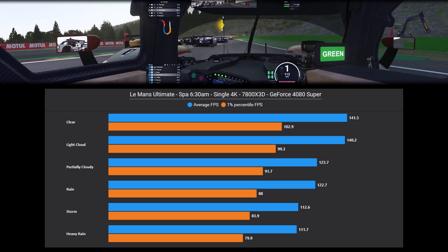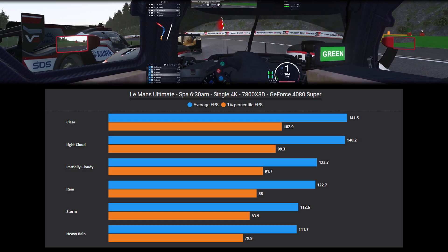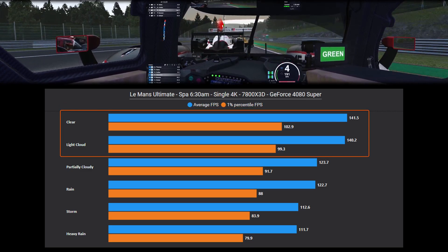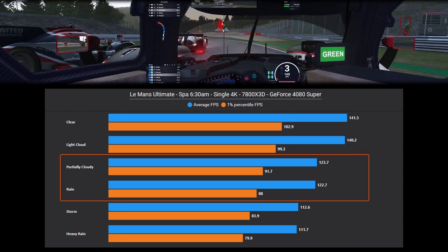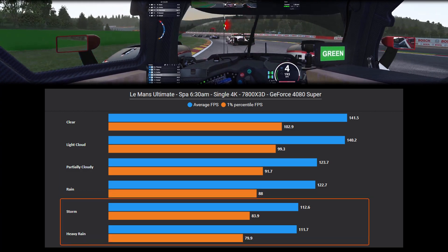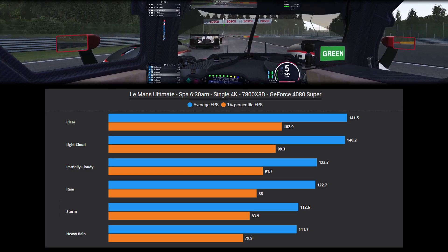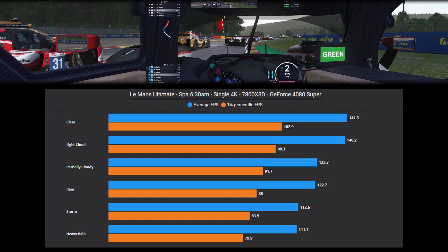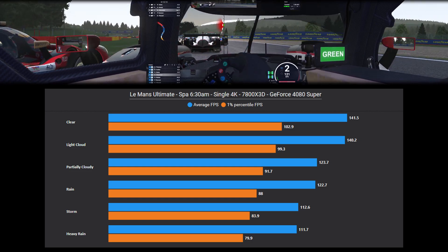There is a change in FPS depending on weather conditions. We see three groupings: clear and light cloud are basically the same; beginning to rain or partially cloudy is a step down; and heavy rain or storm saw a 20 FPS reduction compared to clear sky. I only did this testing with the fastest GPU and CPU, so weather impacts may be more significant on slower hardware.